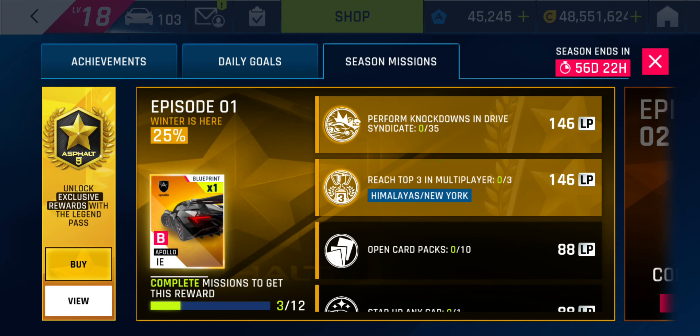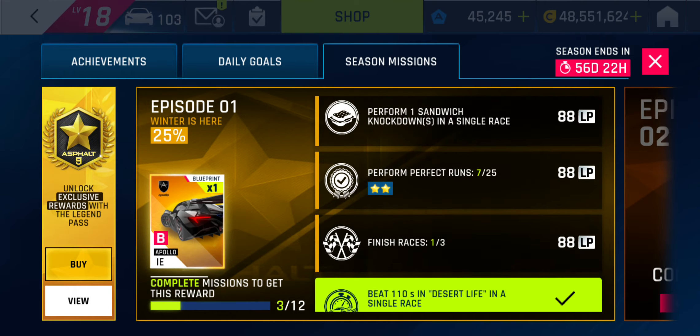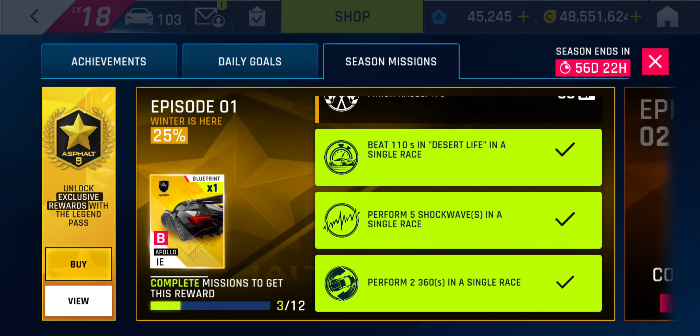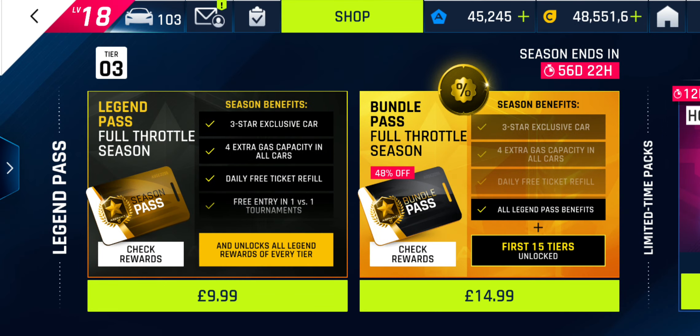It was a bit buggy this morning because the missions came up but then disappeared. I did a race while the missions weren't there but it triggered them complete. I did record doing the Beat 110 in Desert Life and I'll upload that. I hadn't been able to buy the pass because when I clicked buy it just led to a blank screen, but now I can buy it.